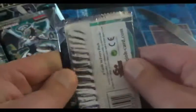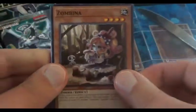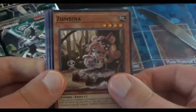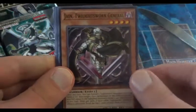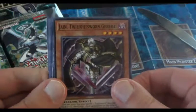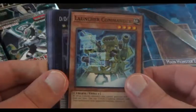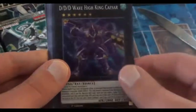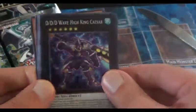Let's get started. We start off with Zombina, followed by Jane, Twilight Sworn General — one of the new archetypes in this set. The Twilight Sworn works well with Light Sworn Monsters. We got Launcher Commander, and we start off with the Super Rare DDD Wave High King Caesar.